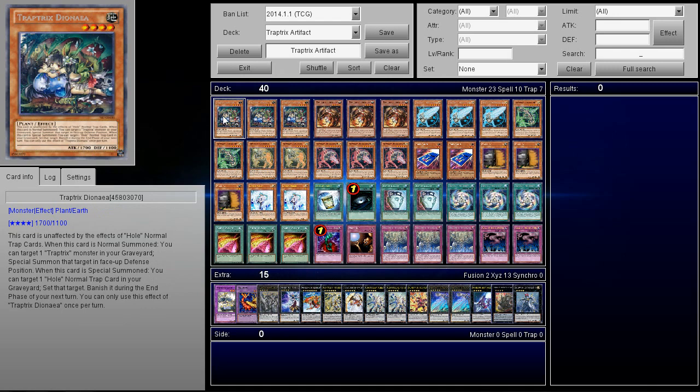First off, we have 2 Trap Tricks Dayona — I think that's how you pronounce it. It's unaffected by the effects of normal Trap Cards. When this card is normal summoned, you can target 1 Trap Tricks monster in your graveyard and special summon that target in face-up defense position. Notice that it doesn't say 'except for Trap Tricks Dayona,' so that means you can special summon another copy of itself, which actually makes it really good. When this card is special summoned, you get to target 1 normal Trap card in your graveyard and set that target, but you have to banish it during the end phase of your next turn.